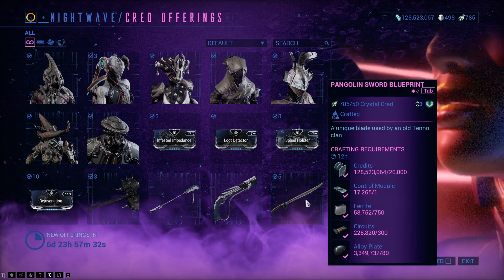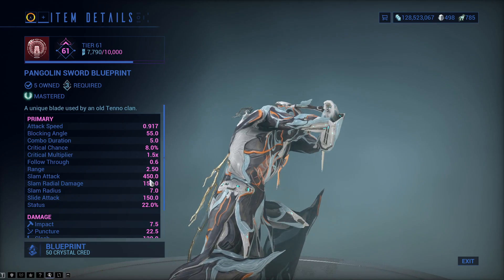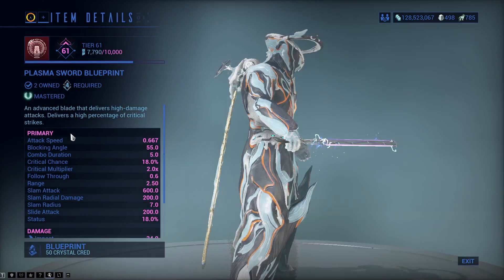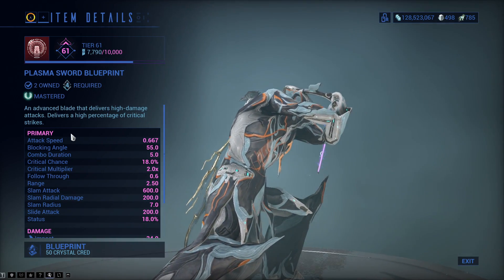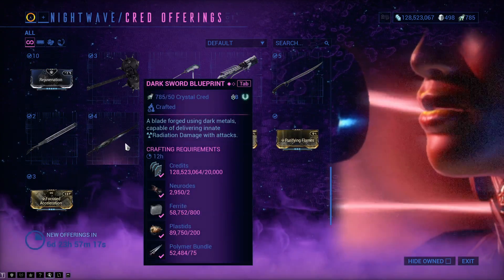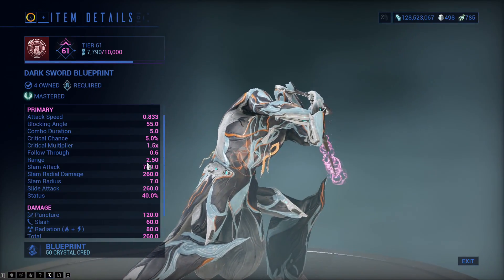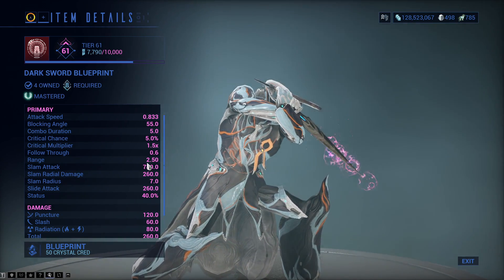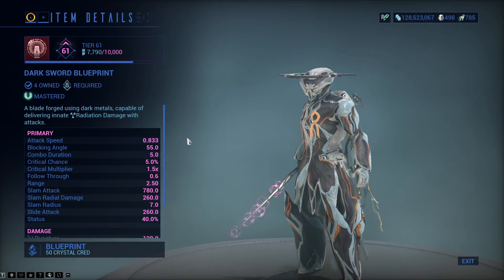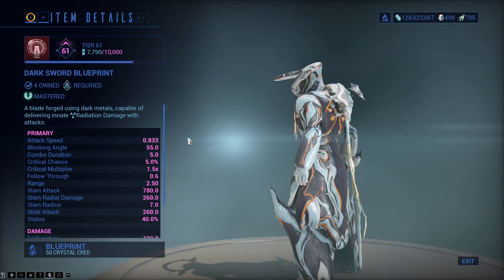And the Pyra Cyanoid Skin, also really nice looking. The Pangolin Sword — the only way to get the blueprint for this is from the Nightwave Reward System. Same for the Plasma Sword. The Dark Sword as well. All three of these are melee weapons and you can only get the blueprints from here, though I keep getting told you can get them from the Login Reward System as well, so not sure if that one's true or not.